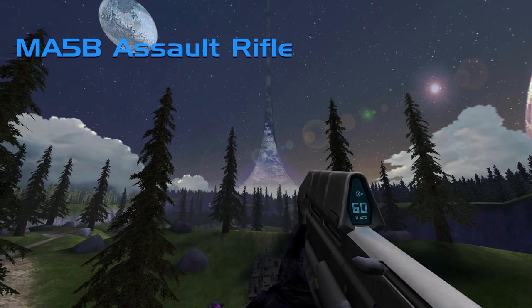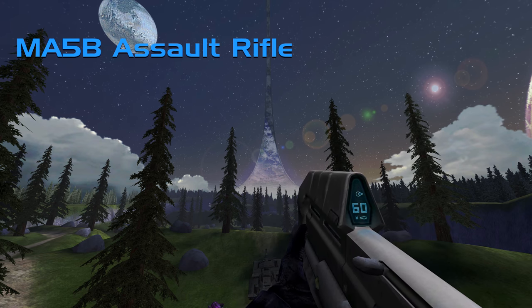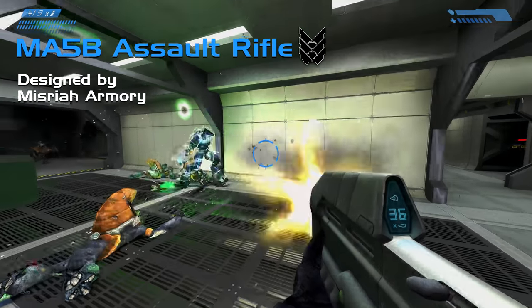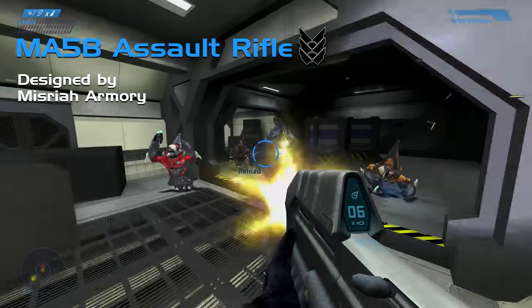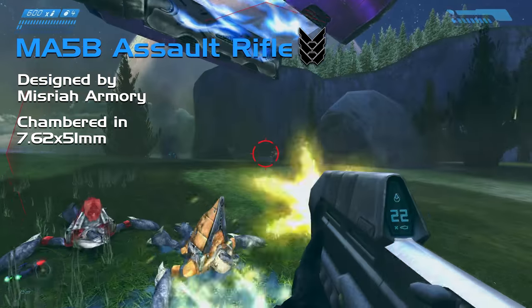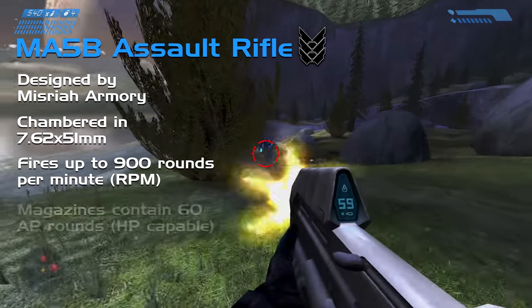The MA-5B Assault Rifle is the standard issue rifle for those serving on the Pillar of Autumn, and for very good reason. Designed by Misriah — something you're going to hear a lot during this video — the MA-5B is a gas-operated, magazine-fed, 7.62x51mm AP, 900 rounds per minute monster. Some operators have even been known to chamber it in 7.62 hollow points as well.